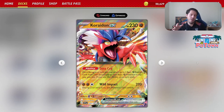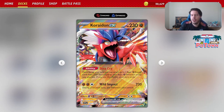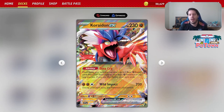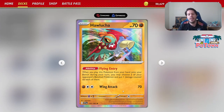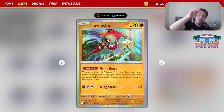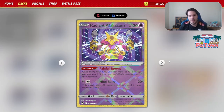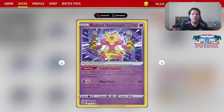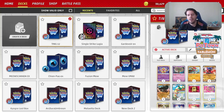We'll probably use Dino Prime on turn one, and maybe not much further than that. There's also the Wild Impact attack — you never know when it might be useful, though during your next turn this Pokémon cannot attack, similar to Briar. For getting damage counters, we're using Hawlucha's Flying Entry ability, letting us choose two Pokémon and put one damage counter on each, shutting down their abilities. We also have Radiant Alakazam to move damage around and create chaos with damage manipulation.